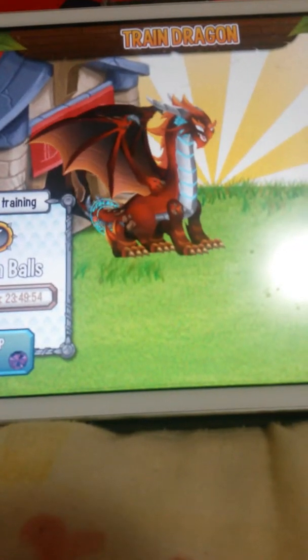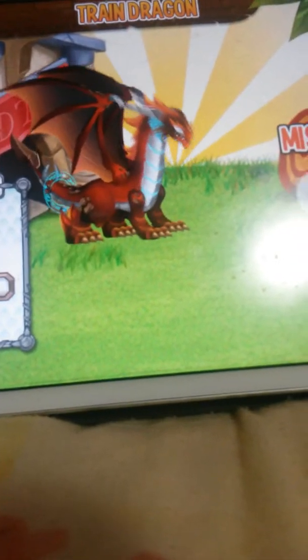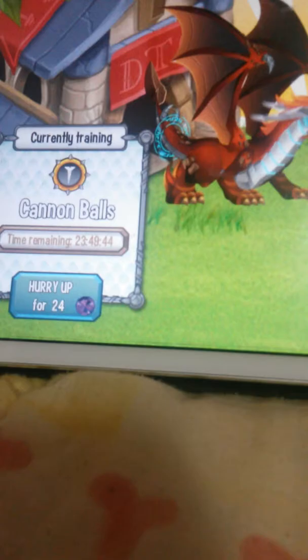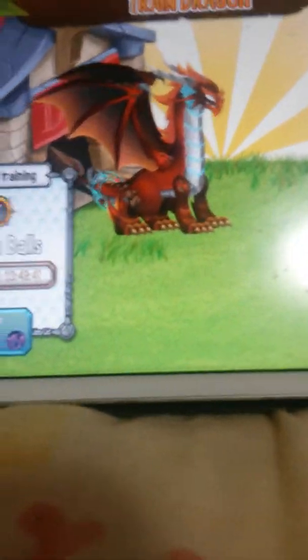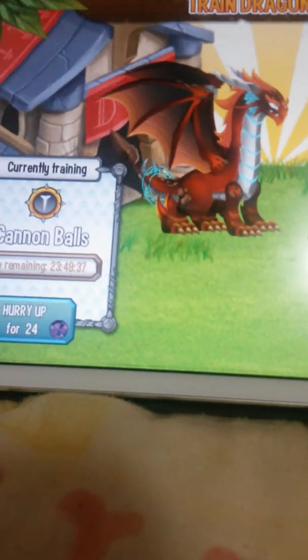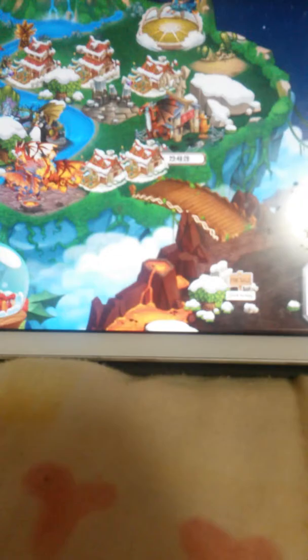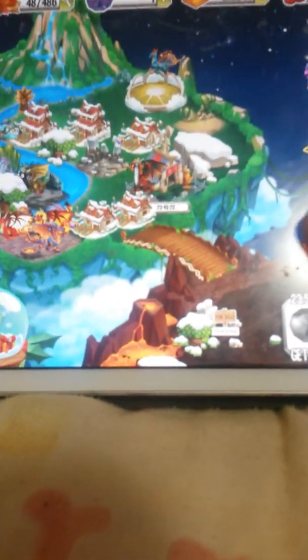My forge dragon is finally level 15 from yesterday. I fed it its last piece of food before it reaches level 15. And I'm training the Cannonballs attack for this dragon. I unlocked the Jewel Dragon — it is one gem per day. Okay, let's go here.